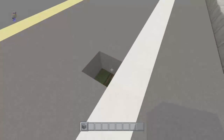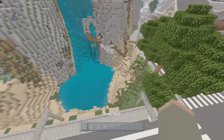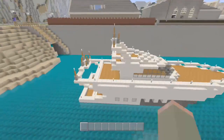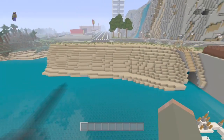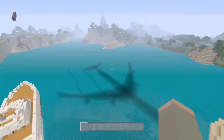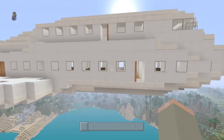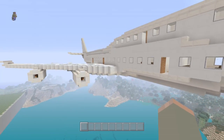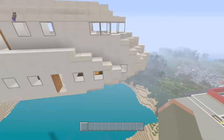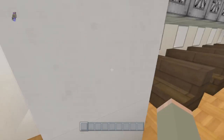I think I'm good at building grass and stuff. This is my friend's yacht and this is the beach so far — there's going to be a boardwalk there. This is a Boeing something plane; I can't remember exactly, my friend built it. I think this is from a tutorial. So yeah, this is the plane.